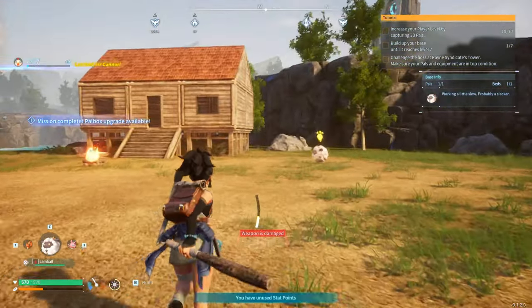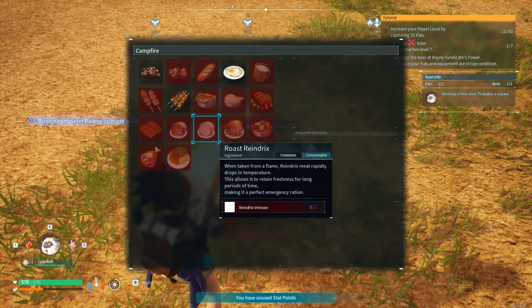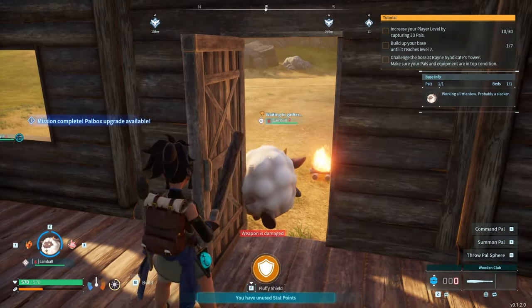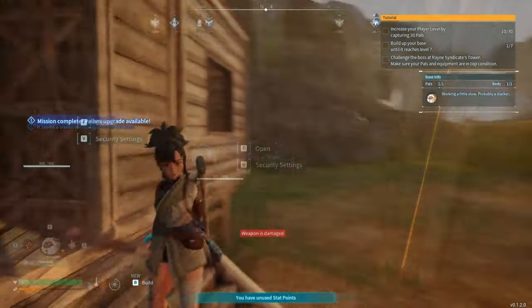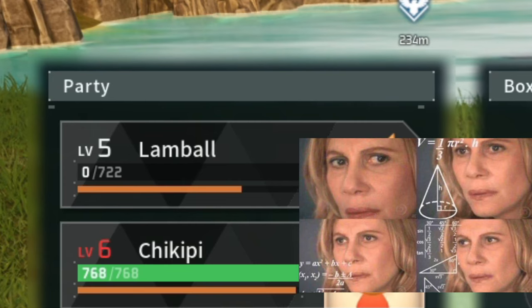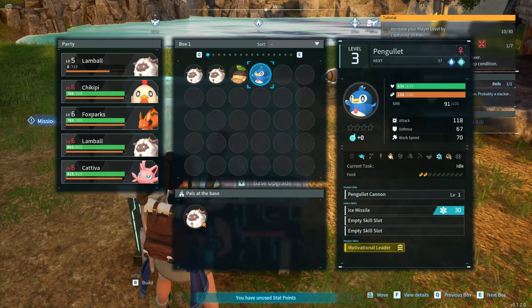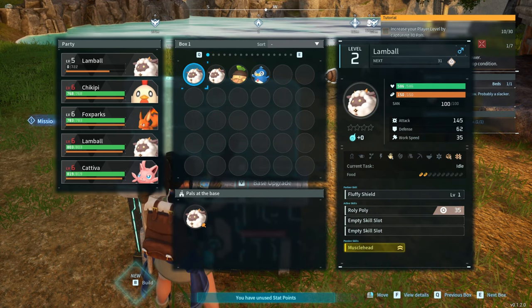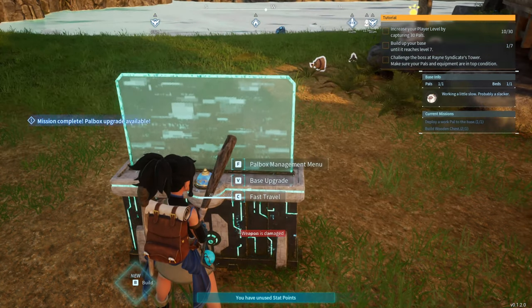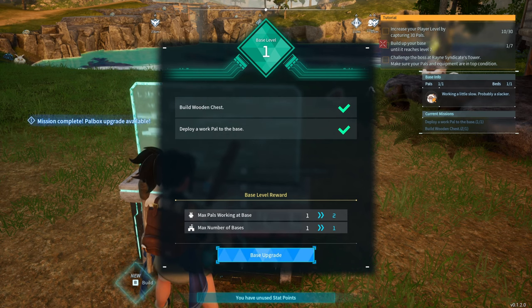Made it back to base — been working hard or hardly working over there? I left my door wide open — I'm a genius. The mission is complete! Let's check it out. One of our guys got knocked out but he's fine now. Motivational leader — okay battle done! Base upgraded: heated body, maximum two pals working at base, maximum number of bases expanded.